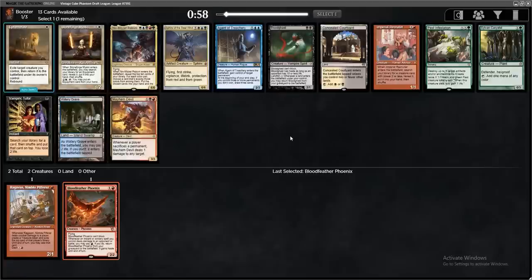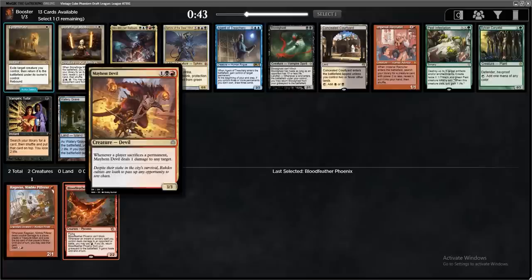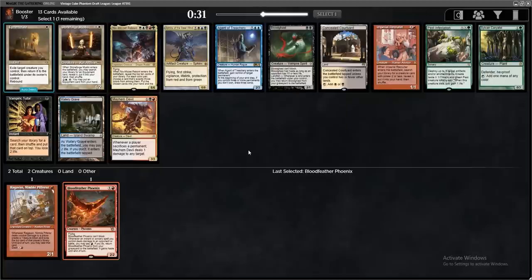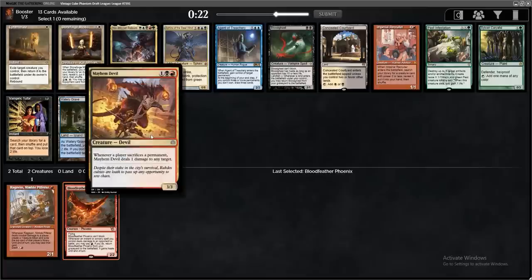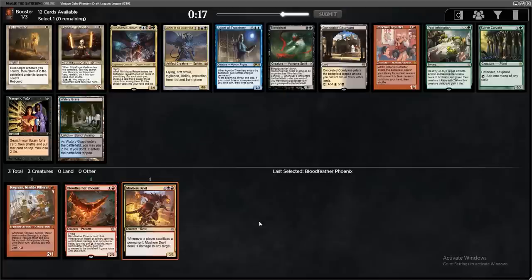These are the worst packs I've ever seen for the mono red aggro deck. They have added a bunch of sacrifice theme stuff to the cube — new additions for a sacrifice theme. Maybe we could try the new deck available in the format. There's a Vampiric Tutor here, a Bloodghast. The only red card is Imperial Recruiter. Maybe we hedge ourselves in a slightly different deck and take the Mayhem Devil.